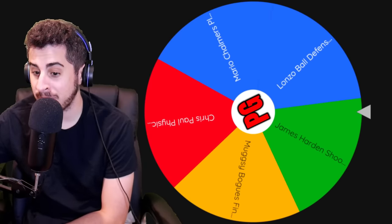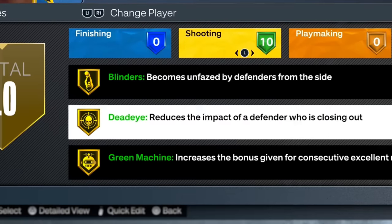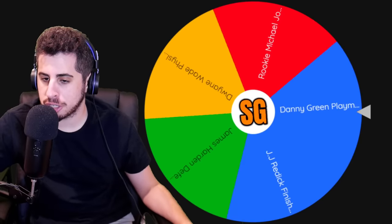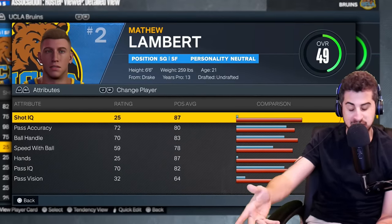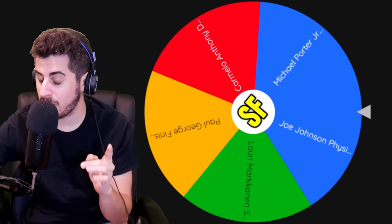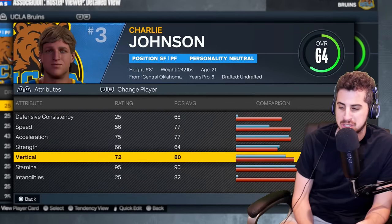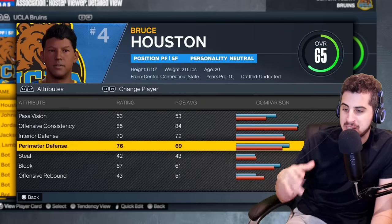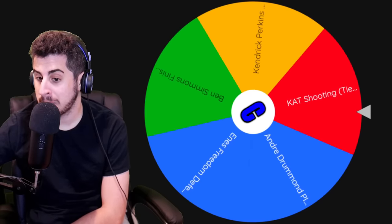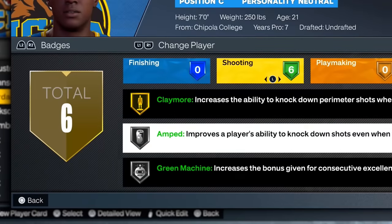We get James Harden shooting tier 2 — Julian is now at 57 overall with solid shooting and 10 shooting badges. Shooting guard gets Danny Green's playmaking — no playmaking badges but combined with athleticism could be good. Small forward gets Joe Johnson's physicals — that man is like 41 years old — bringing Charlie to a 64 overall, still the best player on the team. Power forward gets Patrick Williams' defense, Bruce up to 65. Center gets KAT shooting — used all-time ratings — and now has six shooting badges.